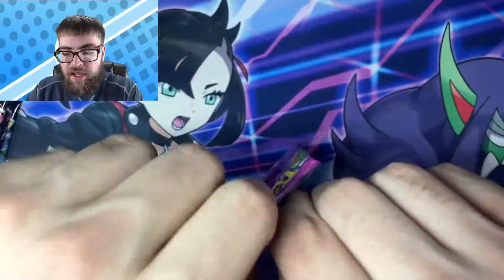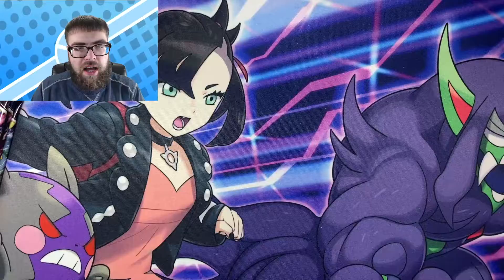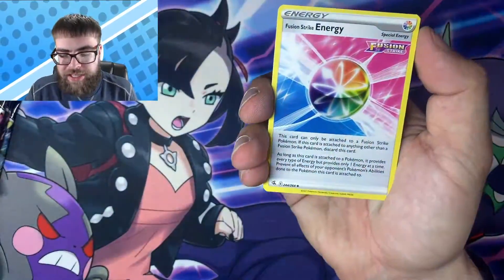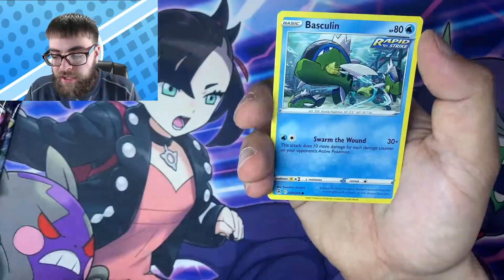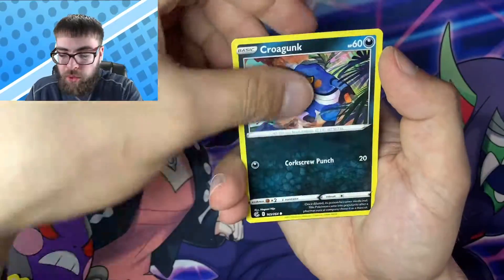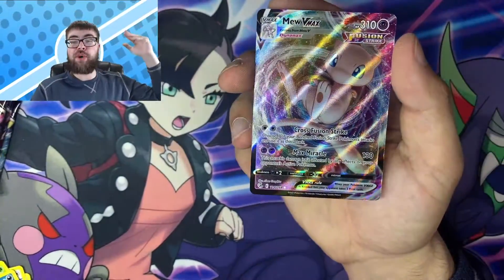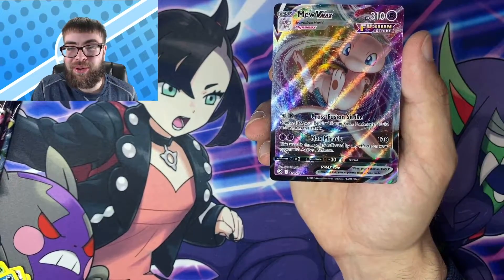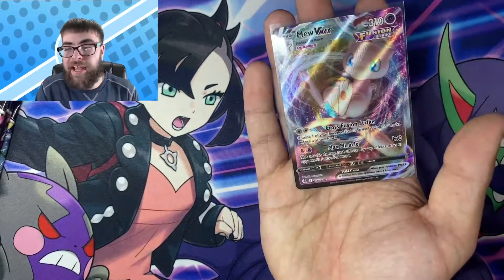Jumping into the next one. Now I know we got new code cards for the Pokemon packs — they changed the colors around because we got a white code card and a non-holo. So I don't know what the code cards are supposed to look like when you're getting a banger. We got Basculin, Grubbin, Mankey, Croagunk, a Reverse Eevee, and a Mew VMAX! I'll take it, let's go! That is an awesome pull.